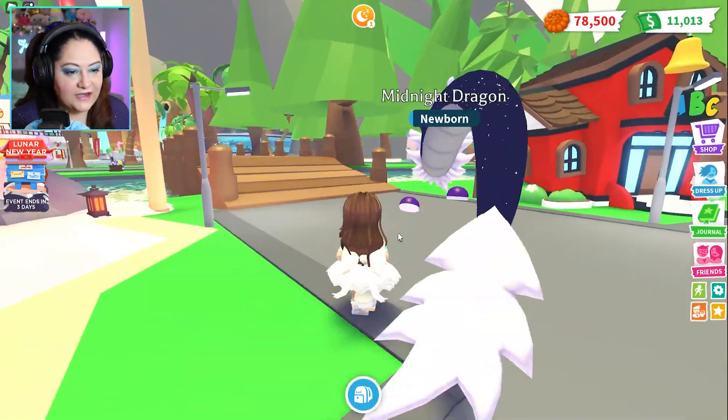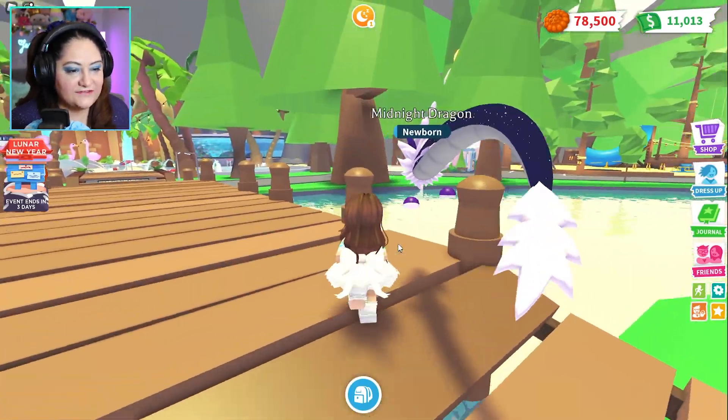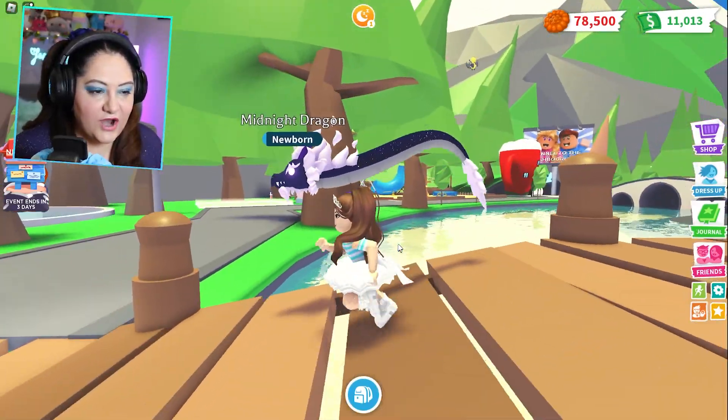Let's find a place to put my house. I think we're gonna have to go over here and place it down. That one's open, but we're closer to this — that's fine. This dragon is so big, he's kind of distracting but he's so pretty.